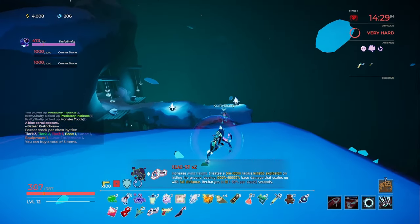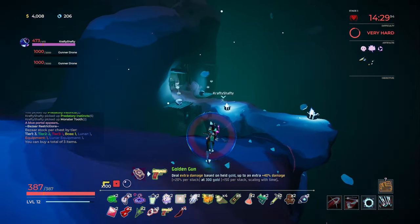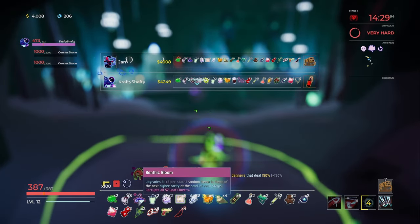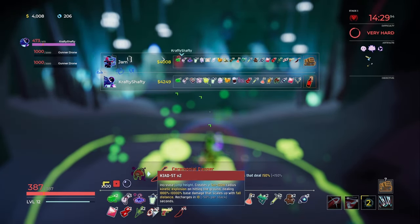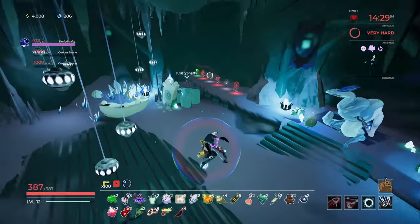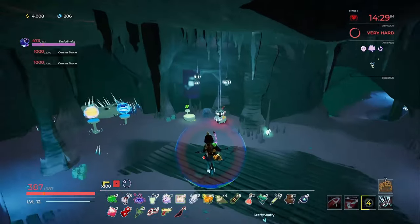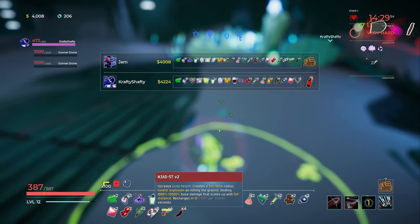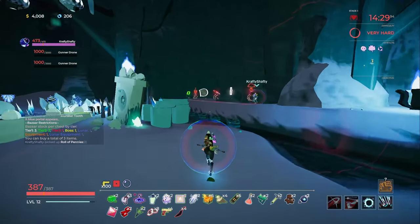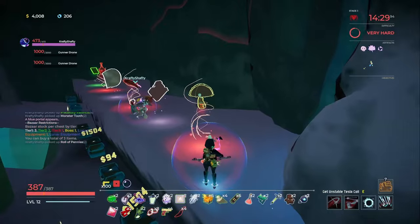Holy fuck — what happened to you? I don't know. I got the voided Benthic Bloom item. There's more stuff in the Bazaar — chests here! I grabbed a big choppy. Look at this — that looks like a legendary. Oh, I got four Golden Guns — increases jump height. Oh they're different: get Unstable Tesla Coil, get Gasoline, get Resonance Disc.